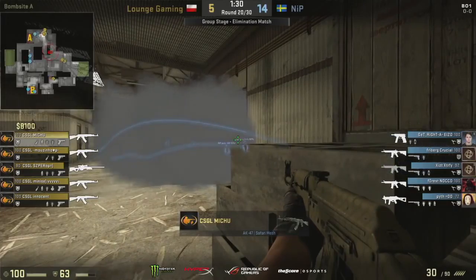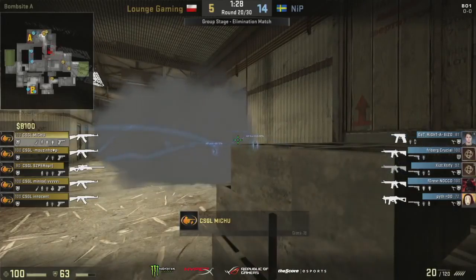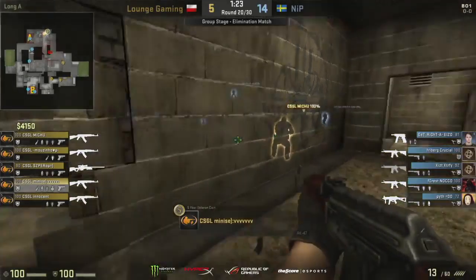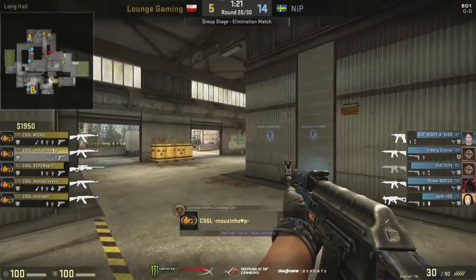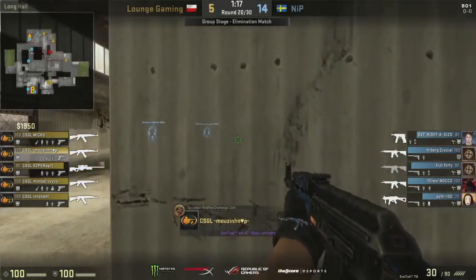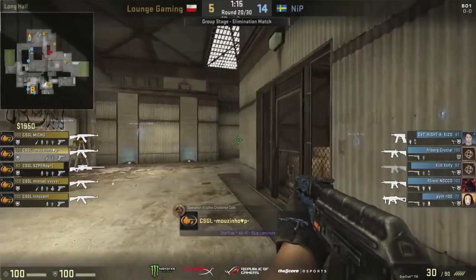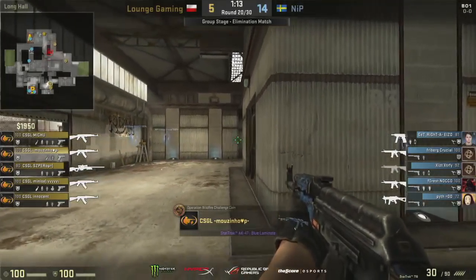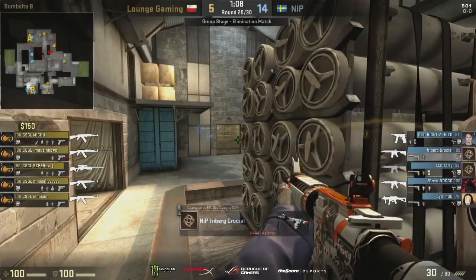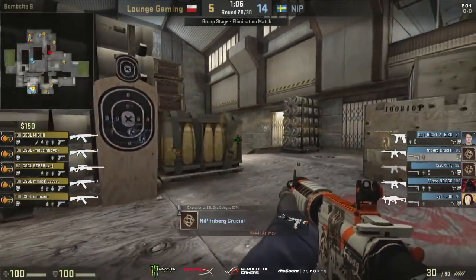Nice retake from NiP off the back of that triple kill from Freiburg. Still, not the greatest economy — GetRight only has a CZ, Pit's on the UMP. And it's a pretty solid buy out of Lounge — they have an AWP, four AKs, and plenty of utility to utilize. So a chance here to reset, but they cannot afford any more of those mistakes. And that's why it was such a heartbreak, because you see the economy of NiP is low after losing the round. What happens if it's a 13-6? Then Lounge Gaming can get themselves right back into this game and see the importance of round 19, but that's in the past.